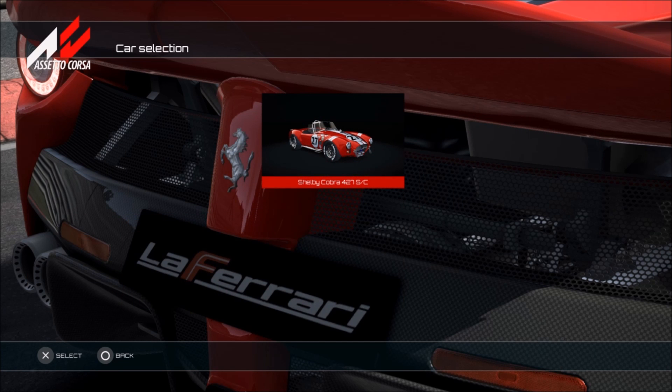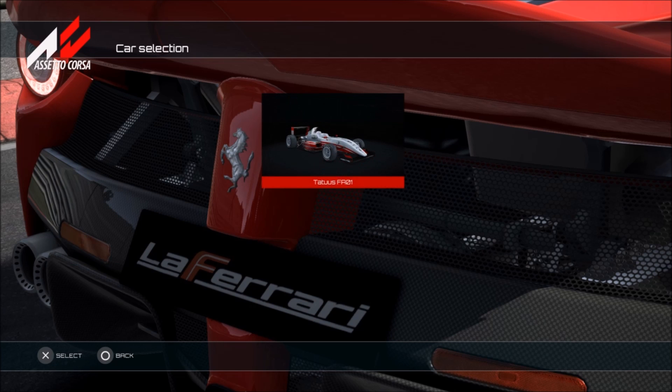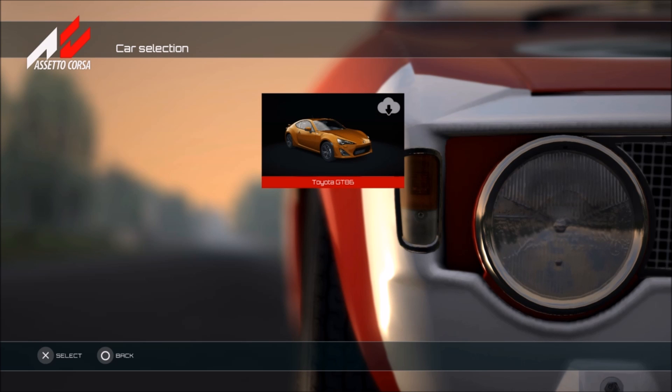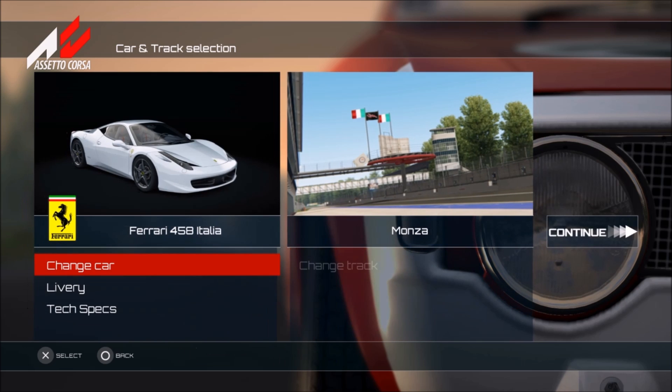We also have some other racing cars from the Scuderia. We have Shelby here with the old Shelby 427, which is quite nice. We also have Tatuus with a little formula car - a bit slower but quite fun nonetheless. And finally we have Toyota with the GT86, which is also going to be part of the DLC coming.